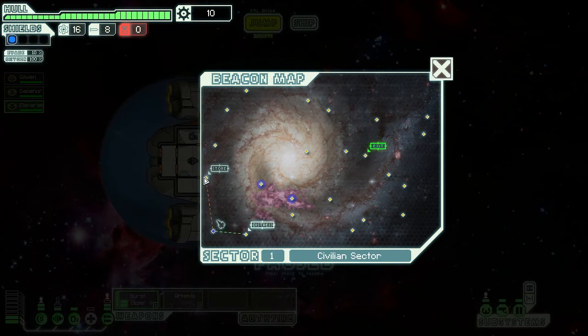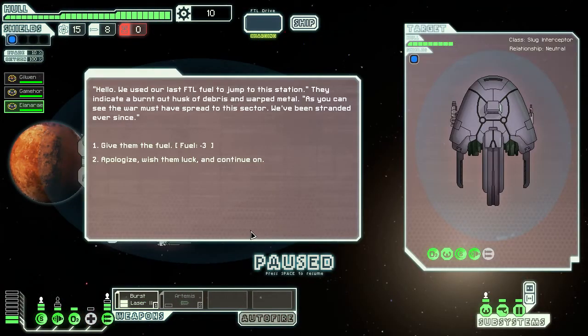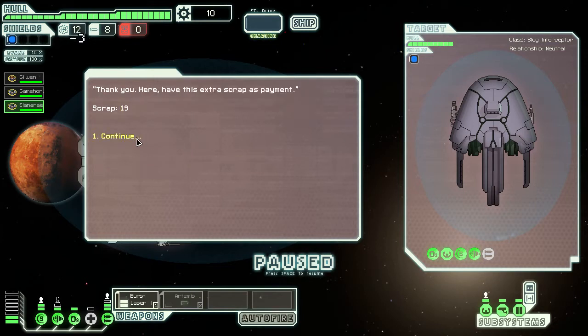Let's jump. Apparently there's a store here, but that's rather useless because we don't have anything to buy yet. Let's head towards the distress call. We are in a civilian sector, Sector 1. We jump and find a slug interceptor. They used their last FTL fuel to jump to the station and have been stranded. We give them some fuel — if we were in a bad spot we'd hope someone helped us too. They give us some extra scrap as payment.